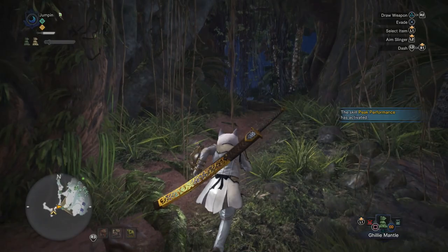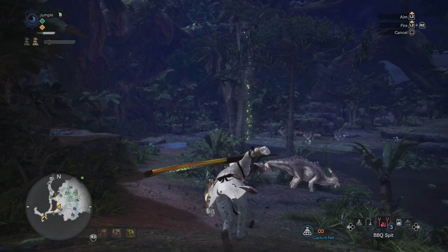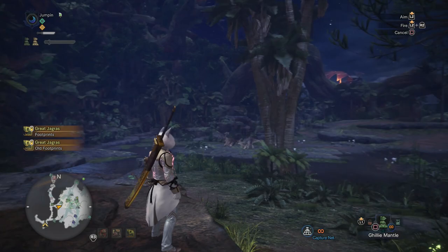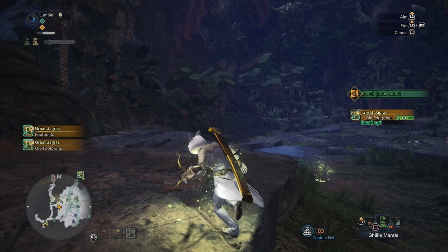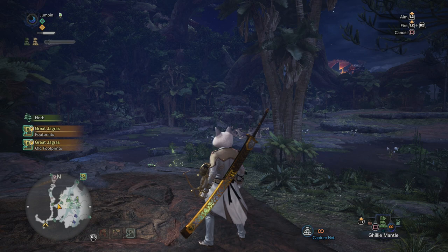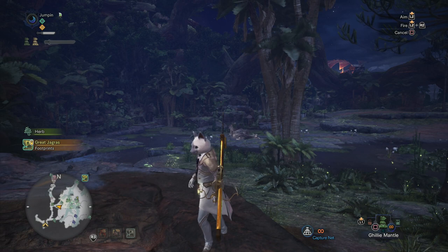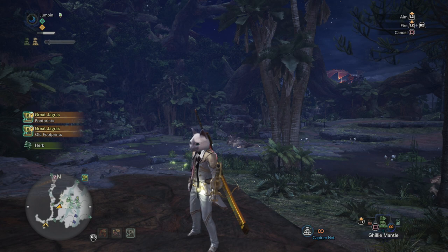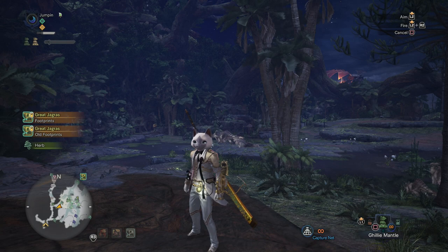I've read online that you can use raw meat — kill some dinosaurs, grab raw meat, and do the same process — but I tried that and it did not work for me. Your best method is to come here at night when there is a Great Jagras. Wait for the Jagras to make its way over here, eat one of the dinosaurs, and return to its nest — that's where you'll be able to get the Nekker.